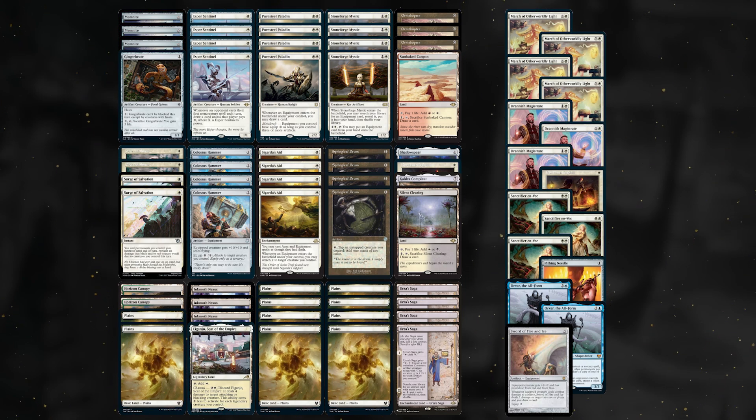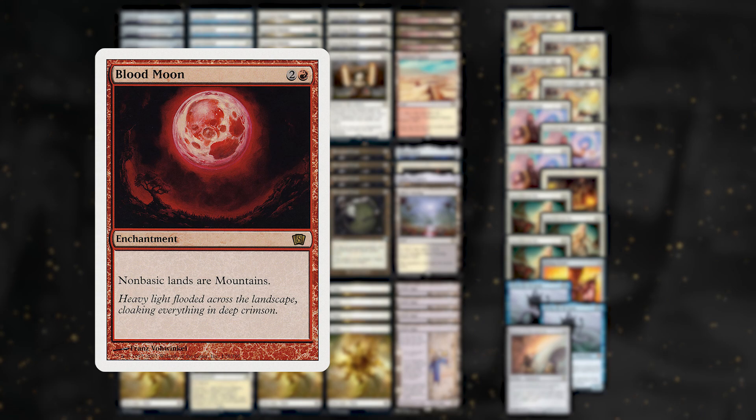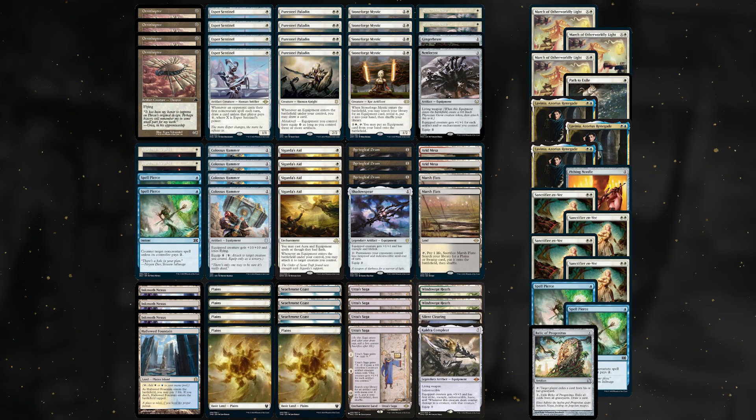The most common builds of Hammer are Mono White and Blue White. Mono White has the best mana base against Blood Moon. Even as a mono-colored deck with at most a light splash, often enough you will have to face Blood Moon — some opponents are going to use it as a way to fight your utility lands. Blue White is the more popular way to build Hammer nowadays.